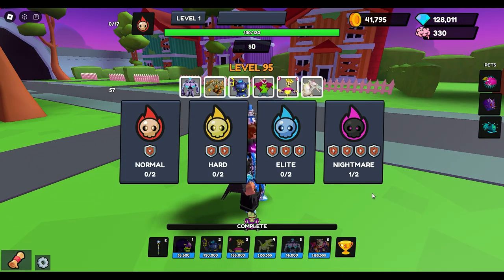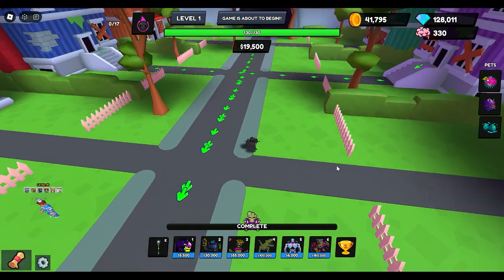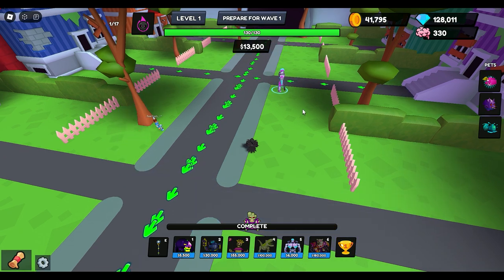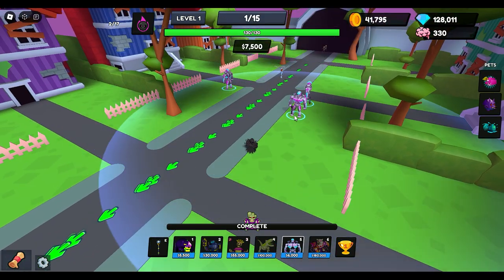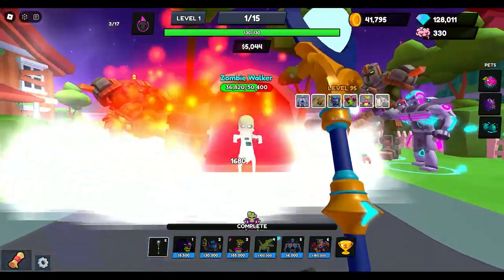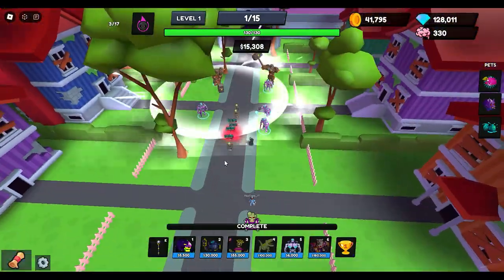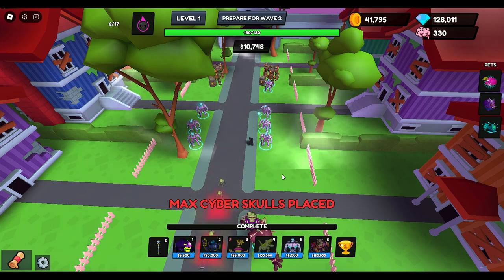Wave one to three is probably about the hardest because I don't have my Terror Titans. Frosty, if you put your Terror Titans down, that's probably gonna hold. I'm gonna put my Cyber Skulls — they're no rank, so it's gonna be a little bit harder. Let me get out my Moon Staff, but it's actually not helping much at all. The good thing is I already got Spike out and he's overperforming. Good job Spike.